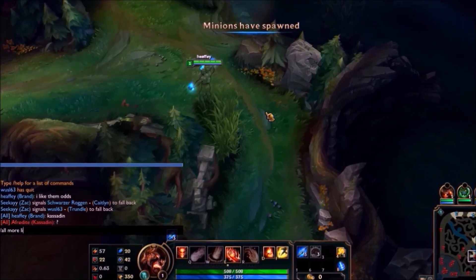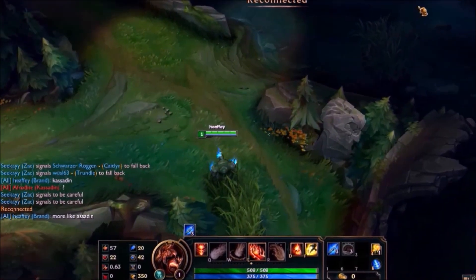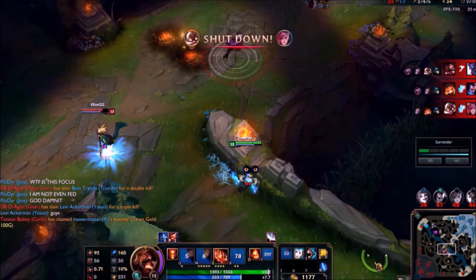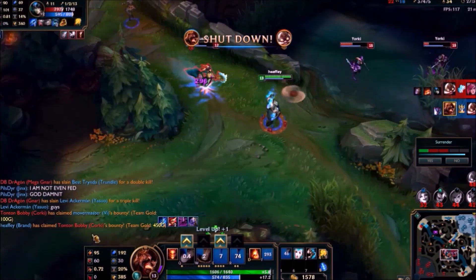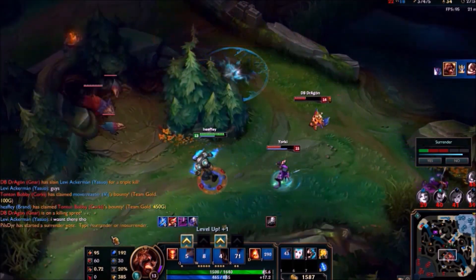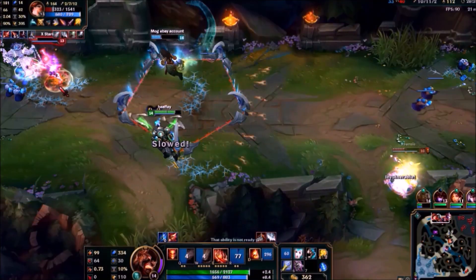At the start of every match you want to burn your opponents in chat as well as in game, so they don't know what's coming. Bran has a secret passive called Free Kills. Throughout the game you'll get random shutdowns and kills without even being able to see your opponent.